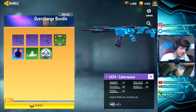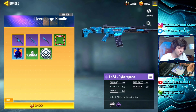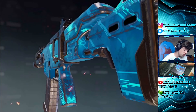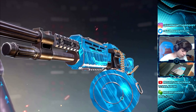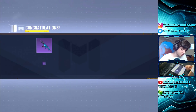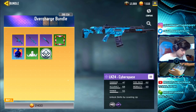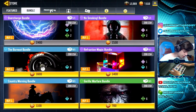I really wanted the Overcharge bundle because I've been using the LK24 a lot recently and they came out with a Cyberspace animated skin. It also comes with the Cyberspace RPD and a cool knife. The LK24 skin is super cool — this is actually my first purple LK24 skin. We got the RPD one as well, and the Cyberspace knife, plus a few other items. Overall, very happy with that bundle.